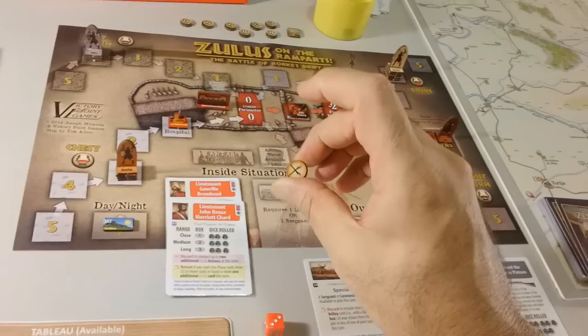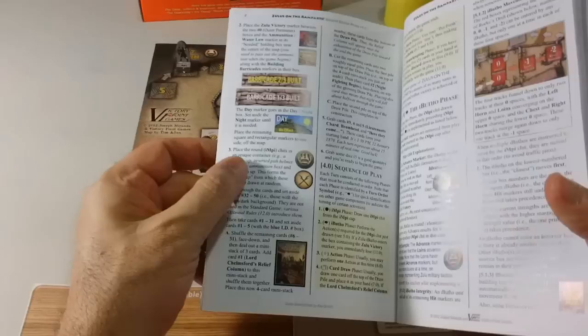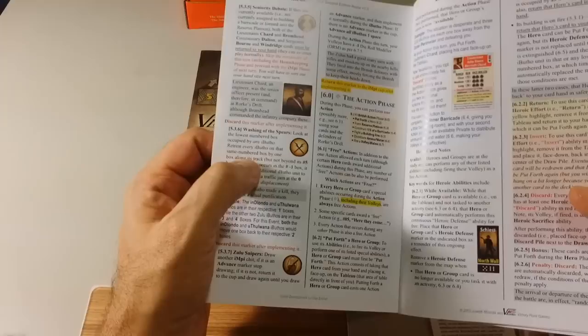Next turn — 'Come the Zulus' and 'The Washing of the Spears.' That's good for us. What that means is: look at the lowest number box on any Ibuto and retreat every Ibuto on the same number box by one. The lowest number box is three, so everybody retreats by one.